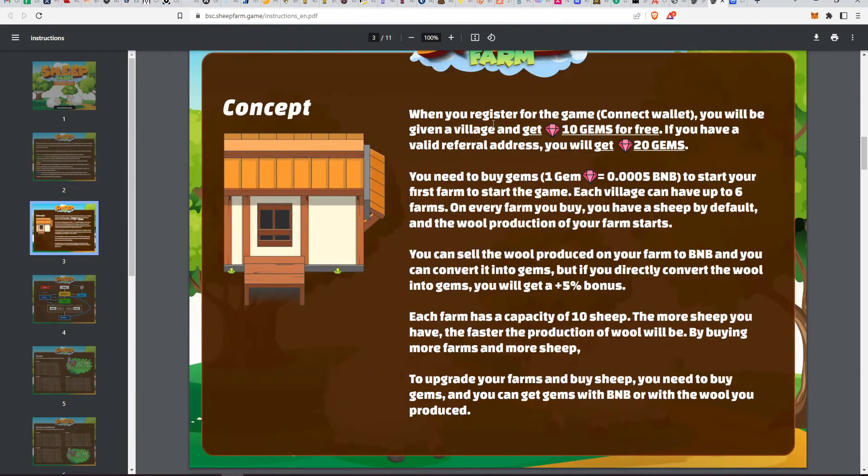When you register and connect your wallet, you'll be given a village and 10 gems for free. There's a free-to-play aspect to this game which I think is very attractive, especially in countries where even a small amount of money can be significant.